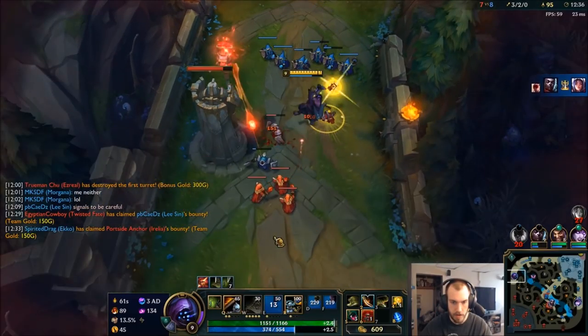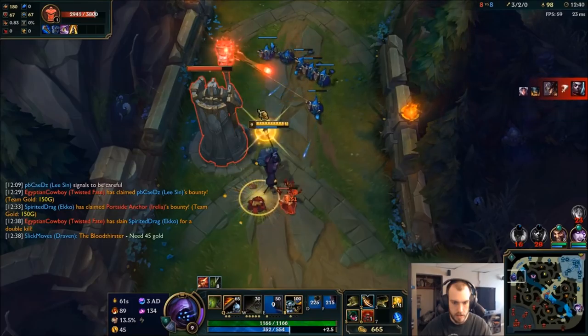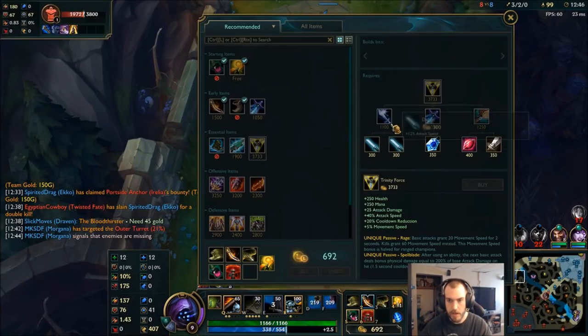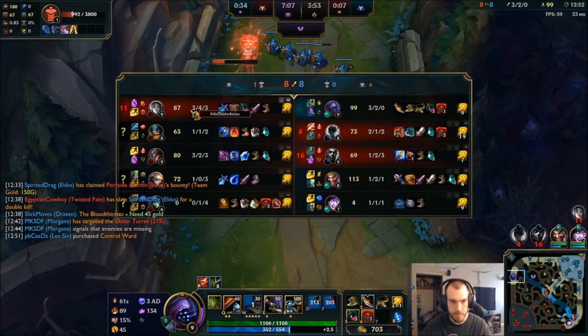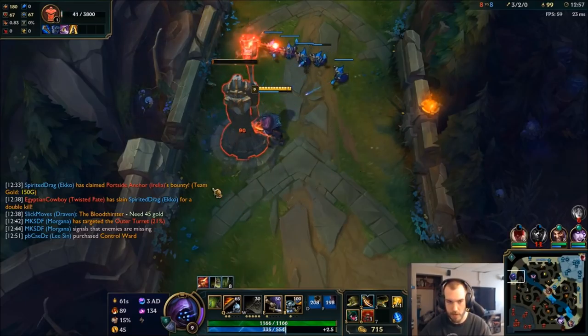I push this tower. I'm just going to go wave here — killing this tower will give me my blade. I can start working towards my Trinity Force.